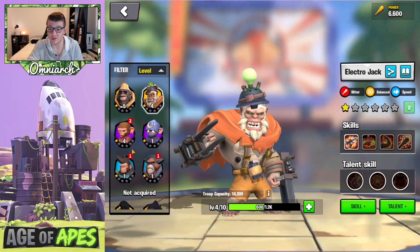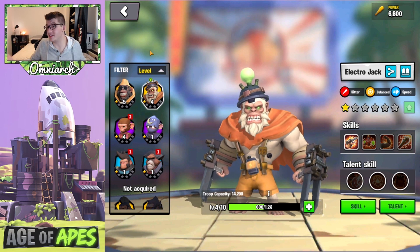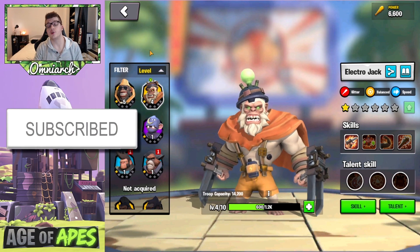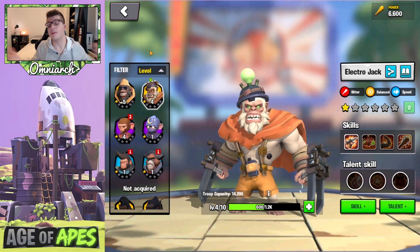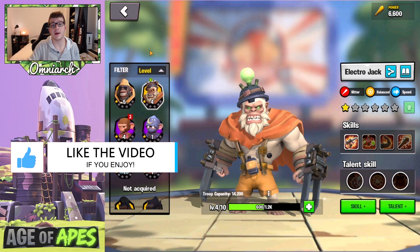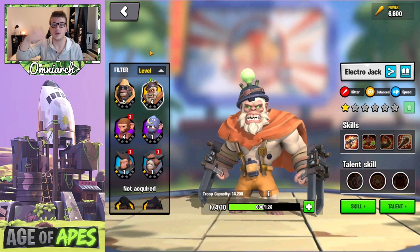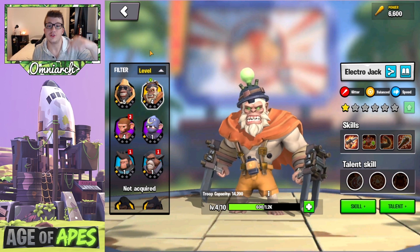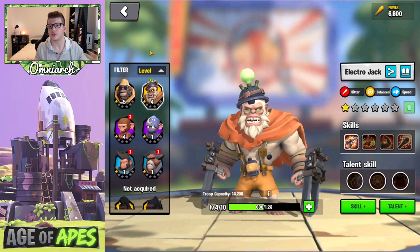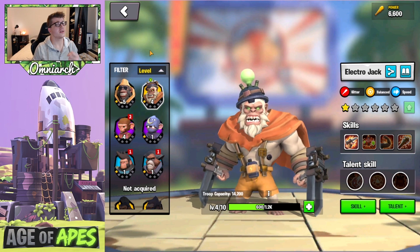Given there's only one other legendary of the same troop type as both Duke and Electro Jack, it seems like both of these are probably going to be the best in class for right now. They give a lot more stats, which is really nuts. If you enjoyed this video, drop a thumbs up, subscribe if you're new, and click the bell for notifications. Comment below with any questions about these new legendary fighters. My social media links are in the description, and there is a link to download Age of Apes for free — use that invitation code before it runs out. Thank you so much for watching — this has been Omni Arc, peace.